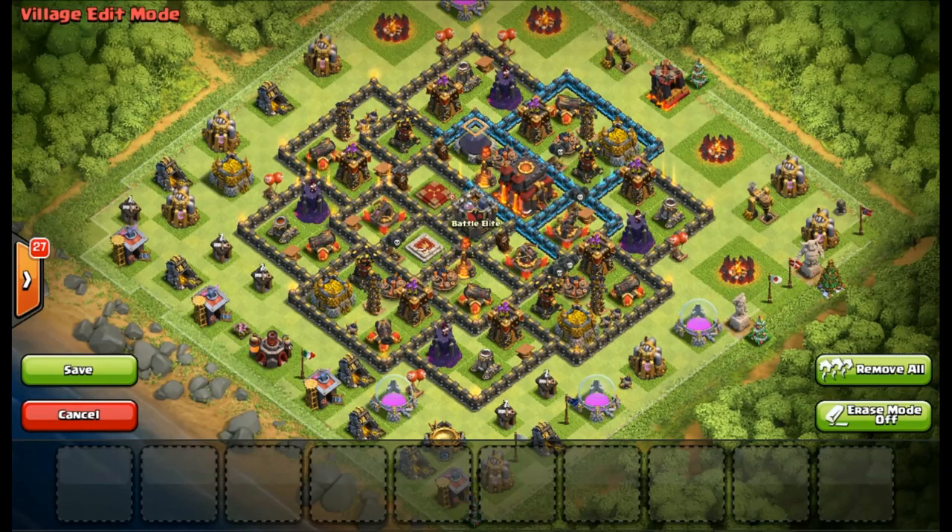The reason both these bases are anti-three-star to begin with is by having the Town Hall a little bit off-center — in this case to the northeast — and having the clan castle right in the middle. That makes it nearly impossible to lure the clan castle out, and even if you can lure it, dragging it to the edge causes a lot of friction with all these outside units.